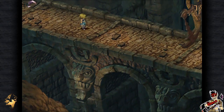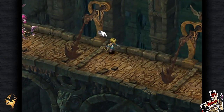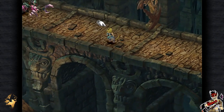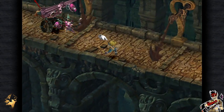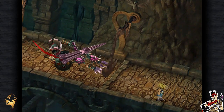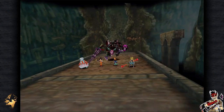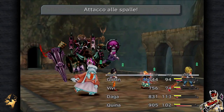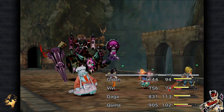Un minigioco. Dovremmo evitare le trappole, perché ci bloccheranno il percorso. Ma noi uno scontro lo vogliamo fare. Ammakkaran — o Amarakhan, non mi ricordo il nome — è una macchina, un boss particolare, sicuramente artificiale, che ci attaccherà sempre alle spalle. Avrà l'abilità Livello 5 Morte. Non ha nessun oggetto particolare da rubare, ma è l'occasione perfetta per provare qualcosa.